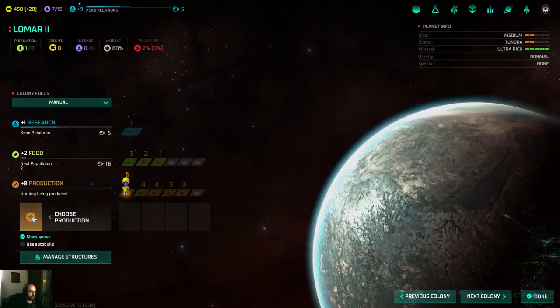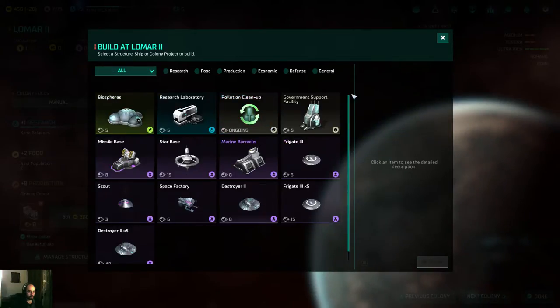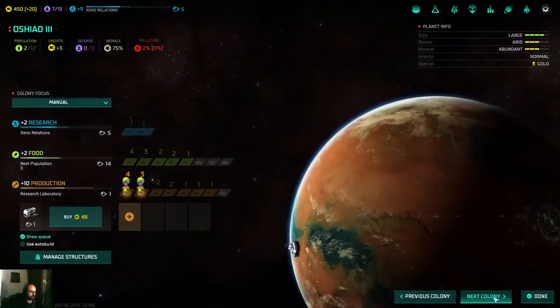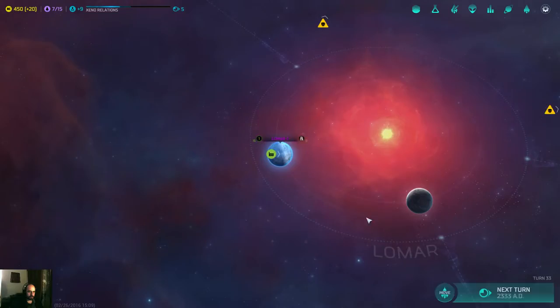Lomar 2 — build a hydroponic farm. You can build biospheres now or a cloning center — let's go for a cloning center. It has a huge maintenance cost but I still get enough on that. I can buy some stuff — not important, maybe on the next turn.